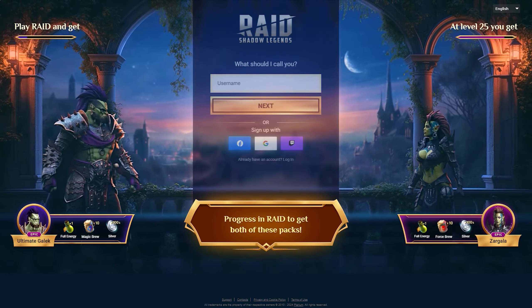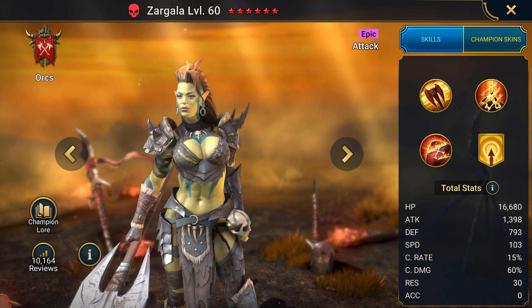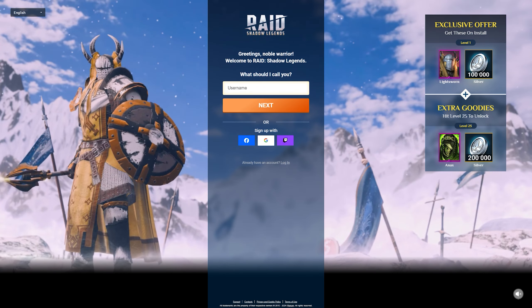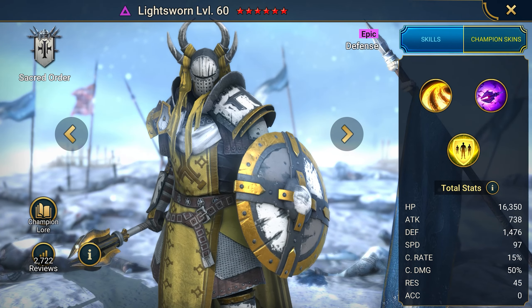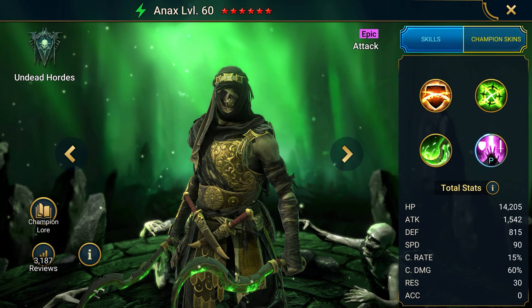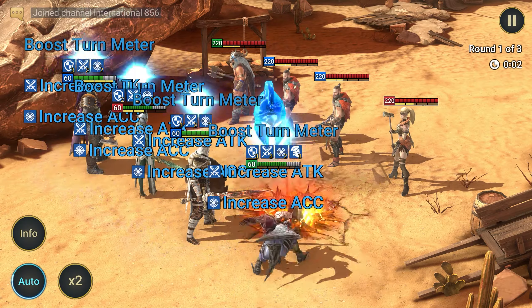The second link gets you the ultimate Galek champion and then Zargala at level 25 along with a good amount of resources. The third link grabs the epic Lightsworn at registration and at level 25 you get another epic champion, Anax. Two years ago starting with champions like these was just a dream, but now you'll have a serious advantage right from the start.